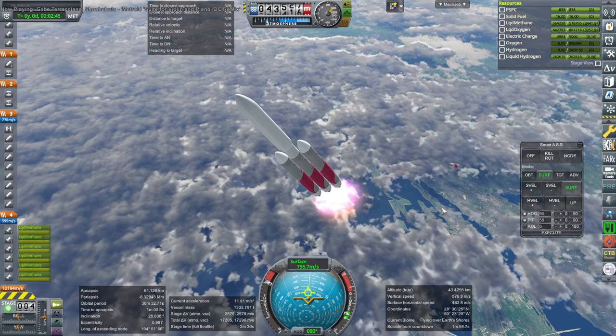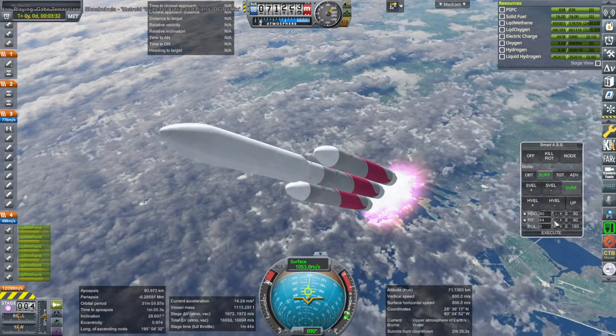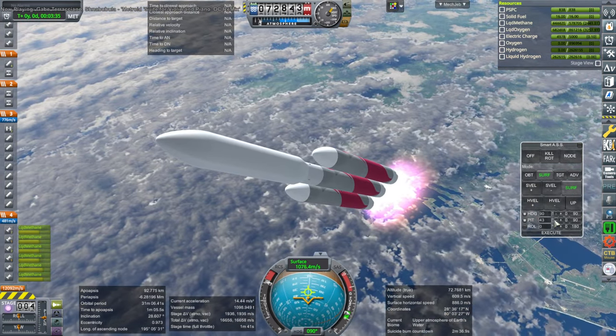In real life, ULA would have actually launched it empty and then filled it up along the way. We're launching it full, and that's why we need all the boosters.